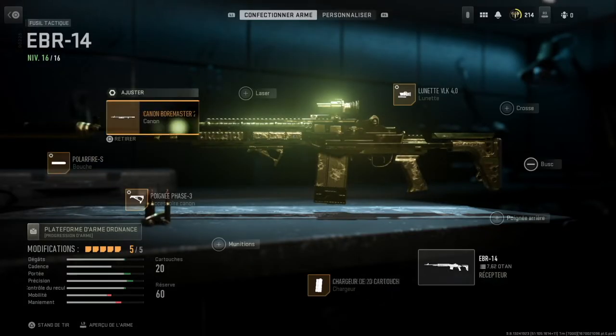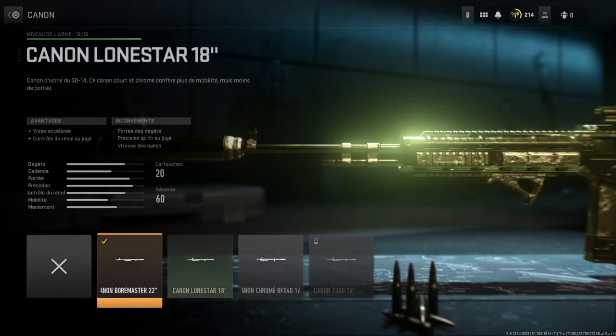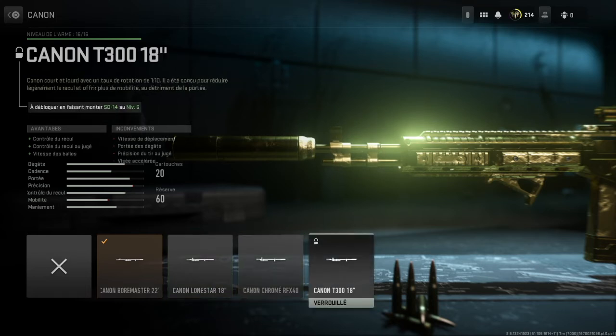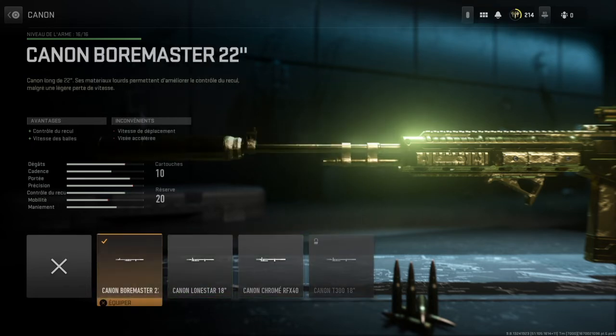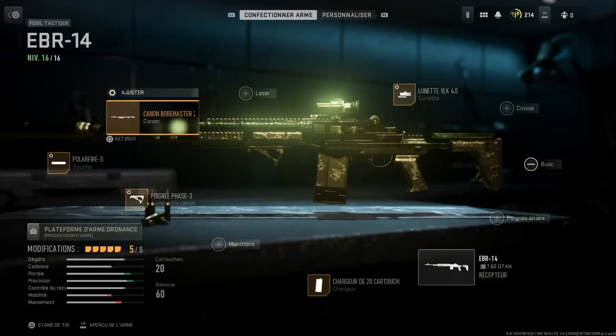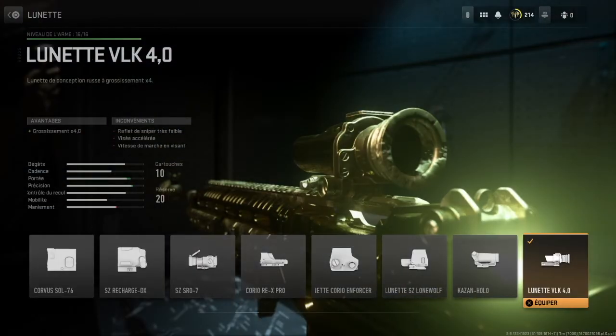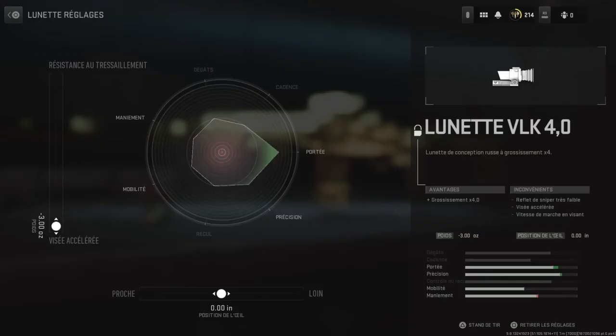For the barrel, which is the Board Master 22 inches, it allows recoil control and increased bullet velocity, which no other available barrel offers. So I adjusted it to maximize damage support and recoil stability. Finally, for the scope — since I'm using this as a primary weapon for medium-to-long-range combat — I put the Velka x4 scope, which is for me the meta scope for this kind of engagement. I left the eye position unchanged and set aim speed to maximum.